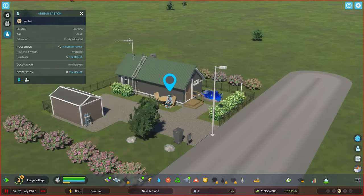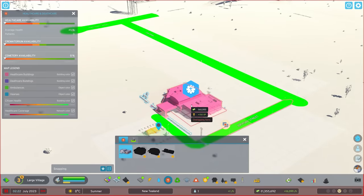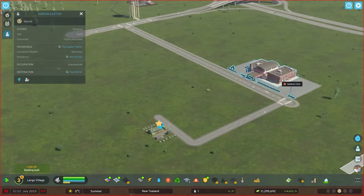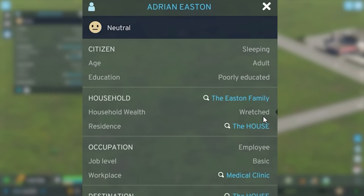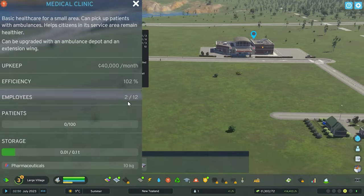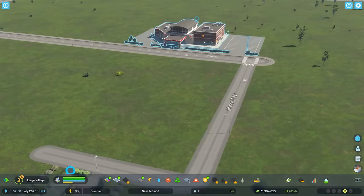He does actually need a job in order to stay here. Adrian, the one thing everyone is complaining about is healthcare, so I suppose I could build you your own little medical clinic — just your own little doctor's office. This bad boy does cost 105,000 a month to upkeep, but don't worry, we're making so much money from electricity it shouldn't matter. Adrian, can you go and work? There we go — he is going to work at the medical clinic. You now have a job, you have a purpose, and your wealth level has immediately gone up to wealthy. Fantastic. And we have two employees now. I guess people are commuting in from out of town to work in Adrian's very own mega clinic.